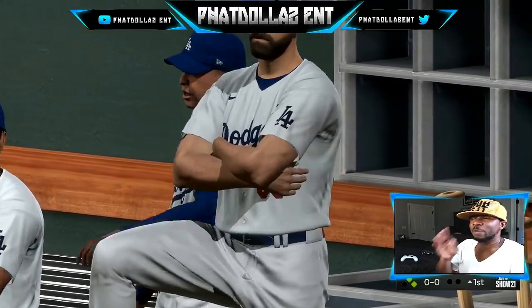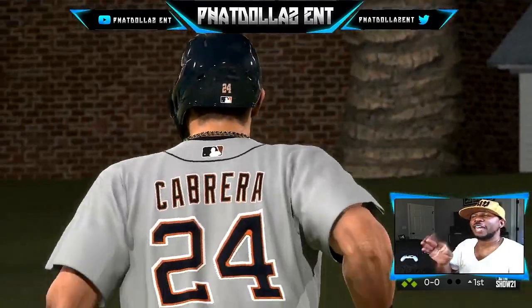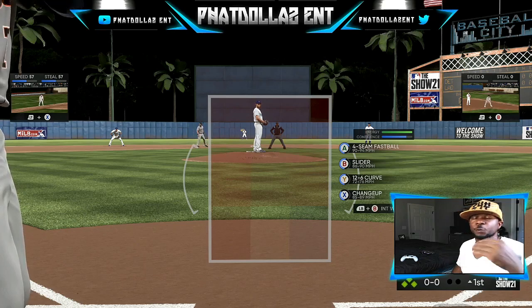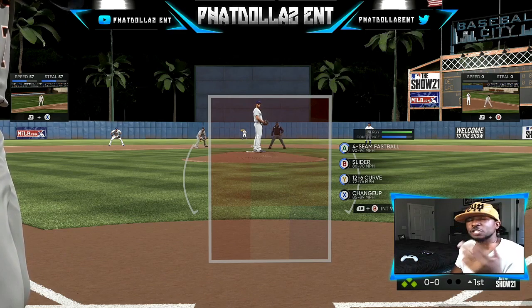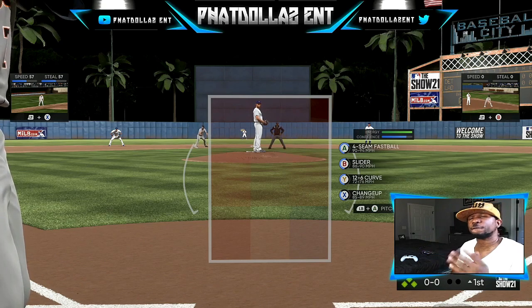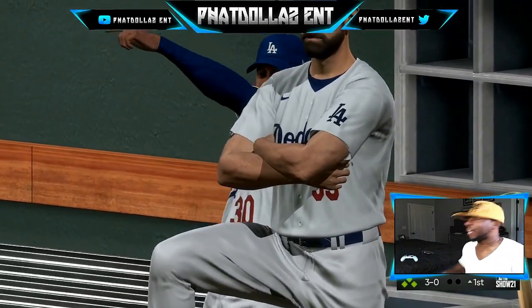Every 40 runs with this method — seven runs and then a hit — will get you 3,800 to 4,000 XP. So if you like to do 200 runs, 350, or 400 runs, do the math: if 40 runs is almost 4,000 XP, then 200 runs is going to be about 19,000 to 20,000 XP. If you go more than that, make sure your controller does not become inactive.